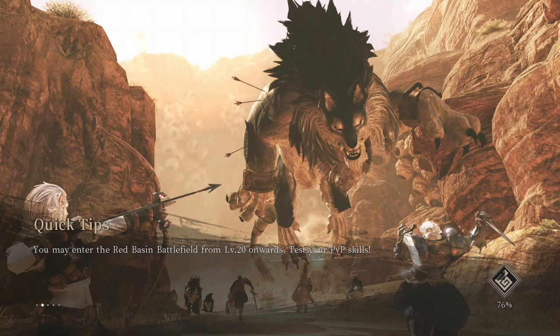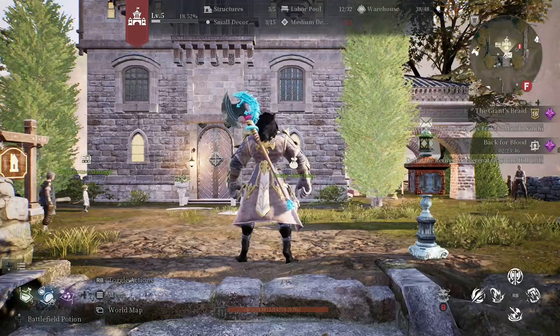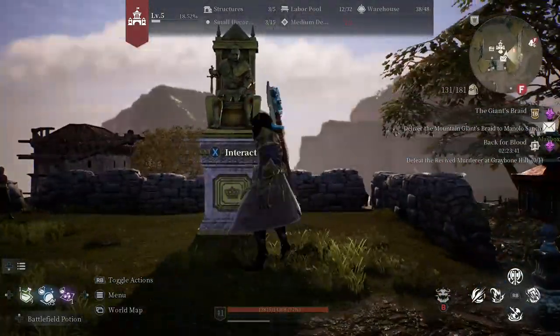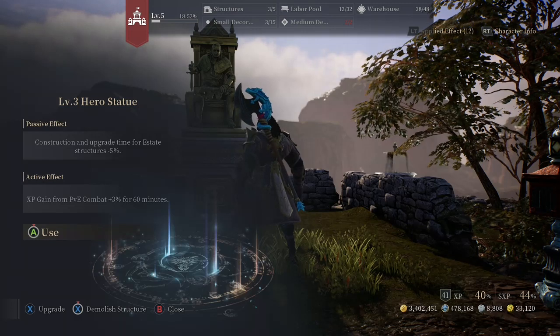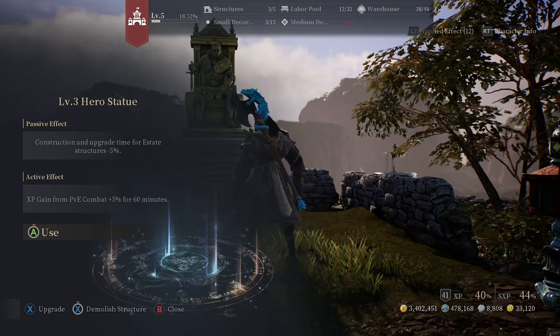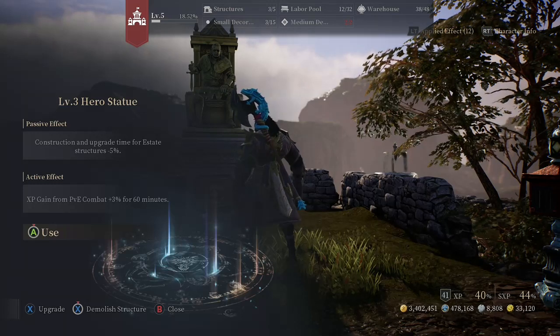The first decoration to get is the hero statue — it costs lumina but you can buy it for starseeds in the marketplace. You have to fight Gideon once on each character to unlock your estate. At level one it looks like a little figurine, and when you level it up to level three it gives you a buff of 3% extra combat XP for 60 minutes. The buff isn't huge — I wish it was 5 to 10 percent — and it only lasts about an hour with a 12-hour cooldown.